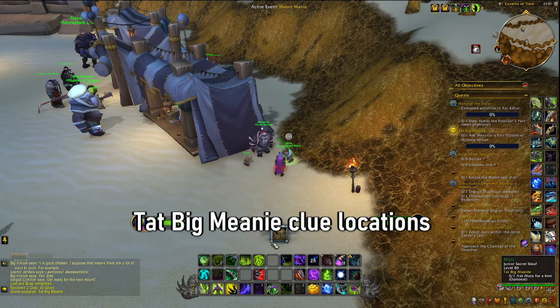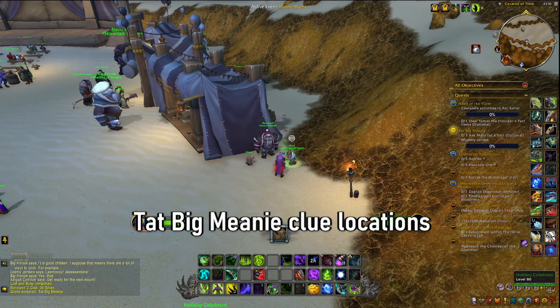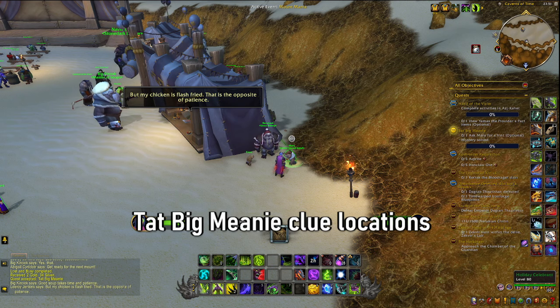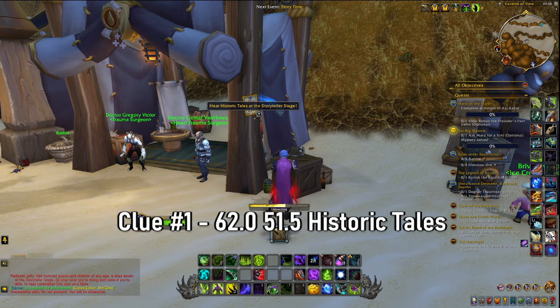All you have to do is accept the quest and then click the Idol of Honoru. Once you have done that, you will be able to solve the mystery. Follow the Idol to locate clues — they are all located around the area. The first clue is on the side of the infirmary tent. Historic tales at the storyteller stage — just press your bird and you've got it right over here.